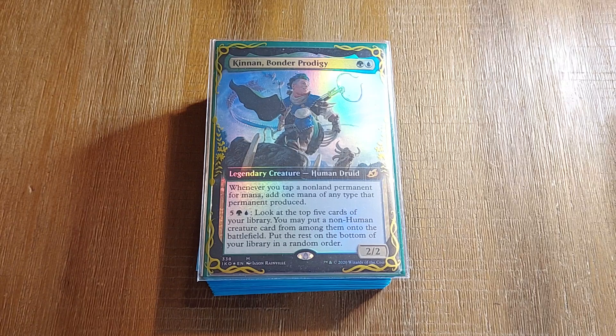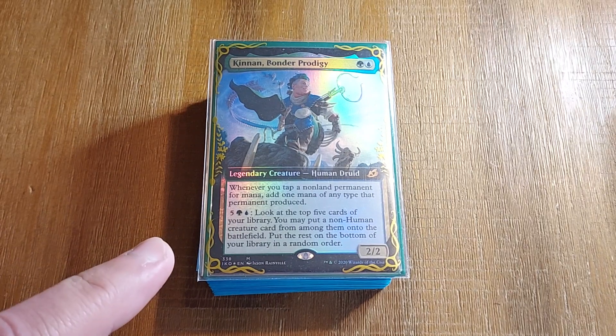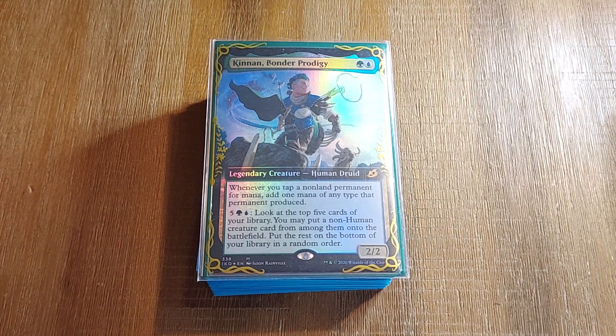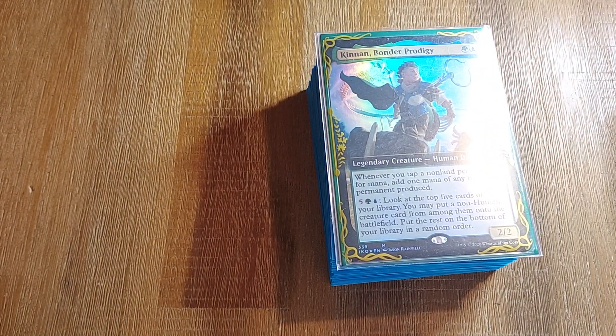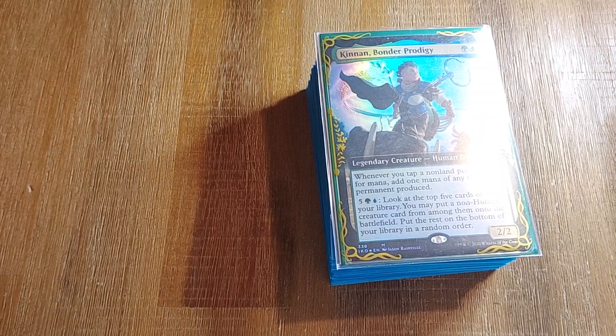Because of what Kinnan wants to do. Kinnan wants to generate infinite mana — colored mana — to then tutor the deck for a Thrasios, to then win through a Thrasios. And it uses Tidespout Tyrant to do this.